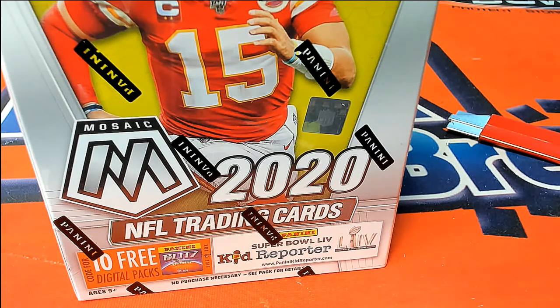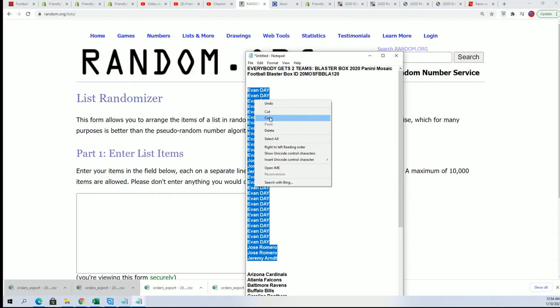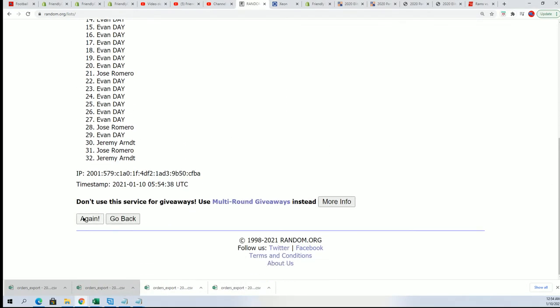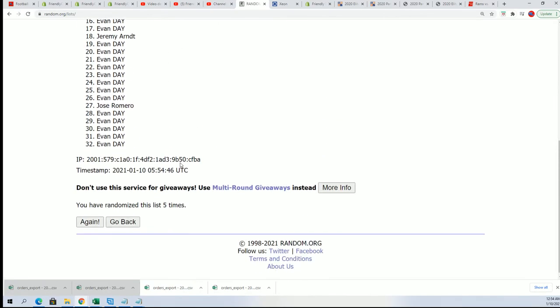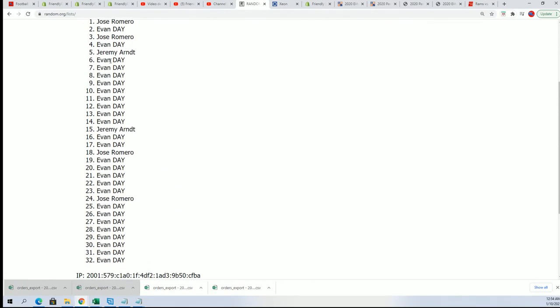Good luck in Mosaic you guys, hope you hit something big in this box break — Mosaic 120. Let's see what we can find in this thing. Seven times through for the owner name, seven times two for the teams. What's it going to be popping out in this? All right, lucky number seven, the first list is finished going through here.